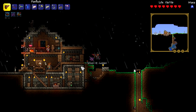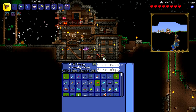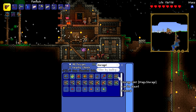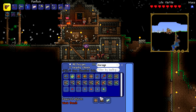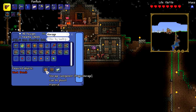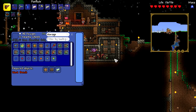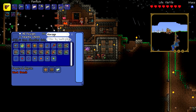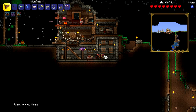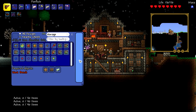I created this storage unit. I have no idea how this works whatsoever, but basically it was made with wood and iron, a chest, and some tungsten bars — all of which I had. It makes this thing, although I don't know what to do with it. When you right-click on it, it says 'active, zero of 40 items.'